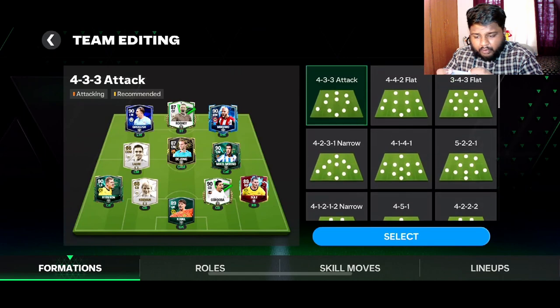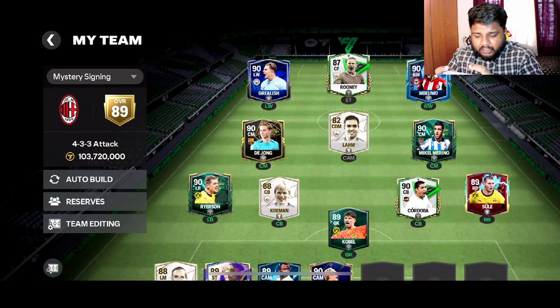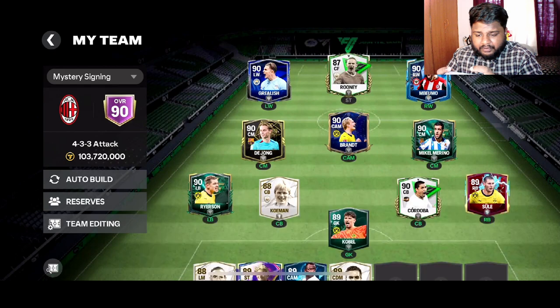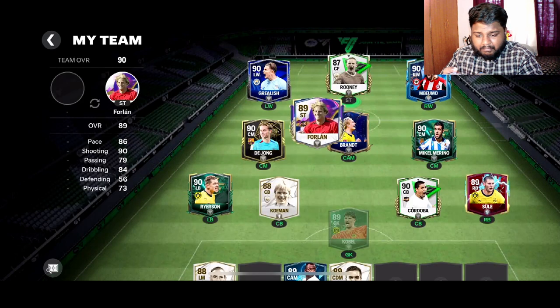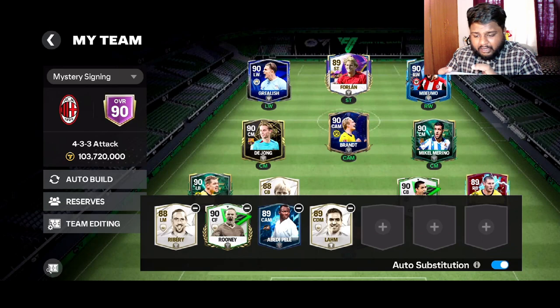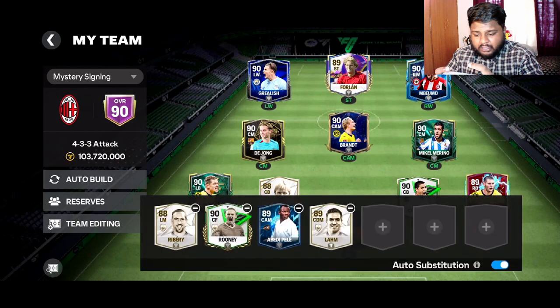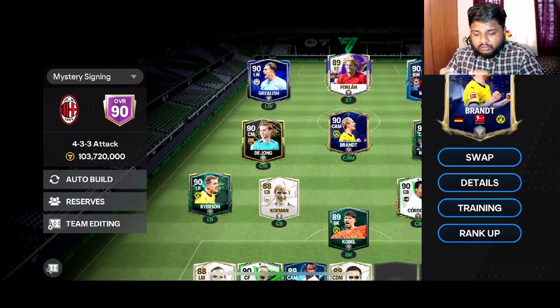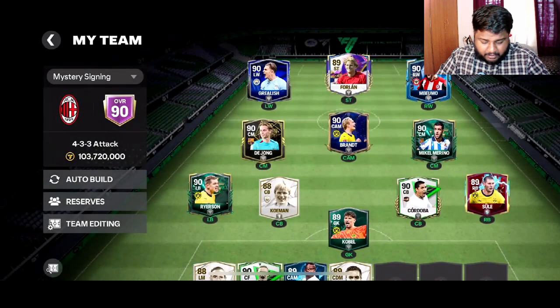I think we'll settle with this for now. We're anyway bound to get a good striker, so I'm not massively worried. We can put Foden at 89-rated for now and keep it like this. The squad is looking nice — we've got Brandt for this week's mystery signing.